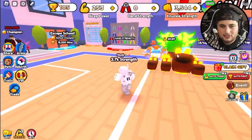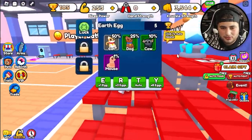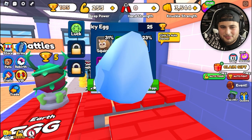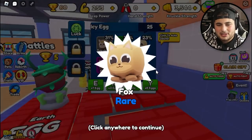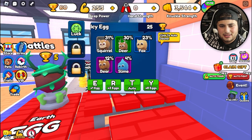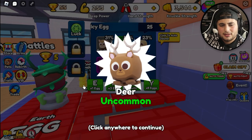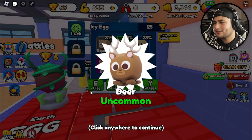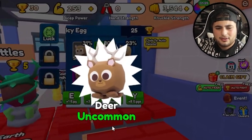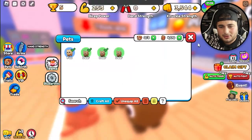What is hand strength — are we gonna need hand strength? I have 105 trophies, let's see what it gets me. Got 700 — let's try this egg. Give me something good! We got a fox. Can I get three eggs? Oh my god, we got a deer! And we got another deer — oh my god, we just got scammed.